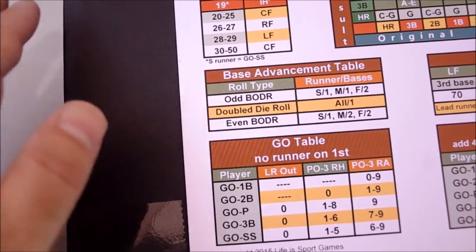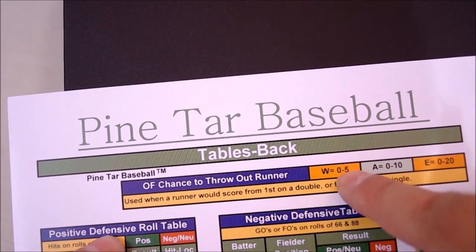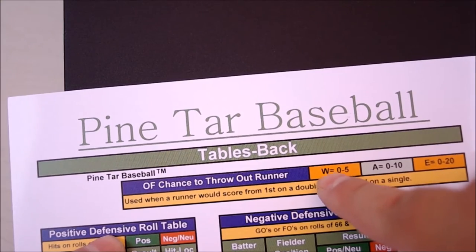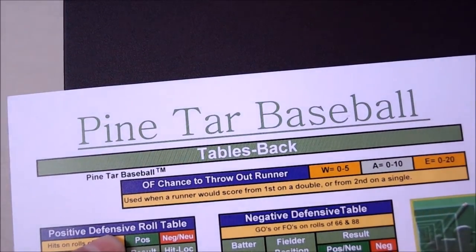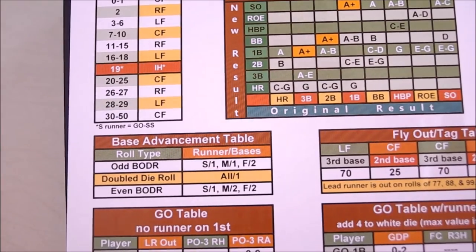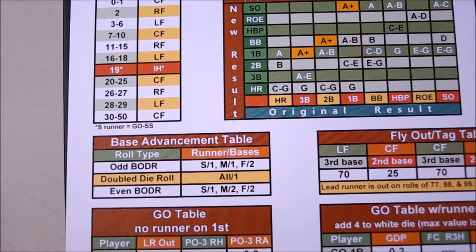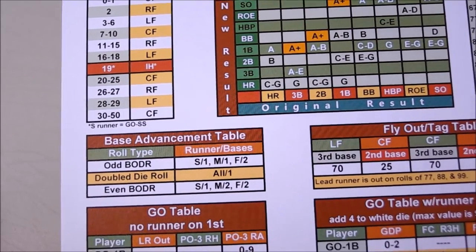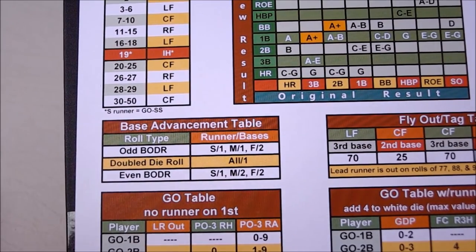There's an optional rule that you can use. This is a chance to throw out a runner. There are ratings for outfielders for weak, average, and elite — and the stronger the arm, the greater chance they have. This is an optional rule. You can play it straight up where the runner advances and scores from first on the double, or you can do a roll. If you do the roll and the roll is higher than the range for the outfielder, then the runner is safe and he scores. If not, then he's out.